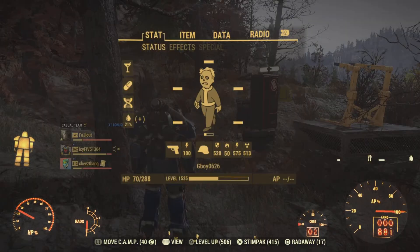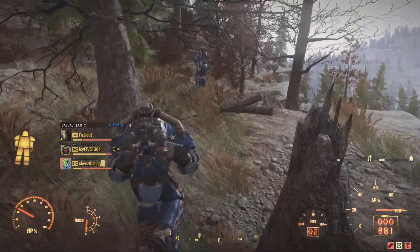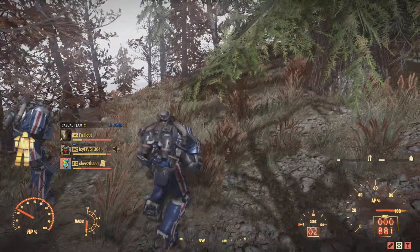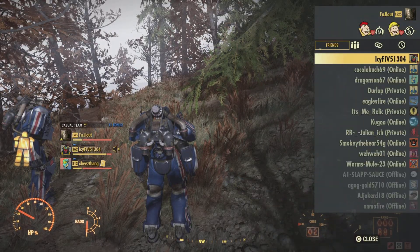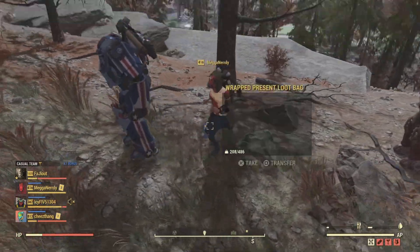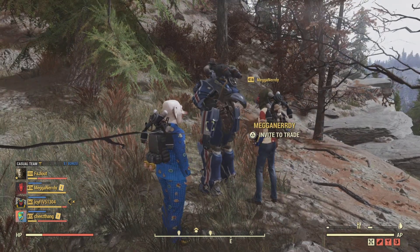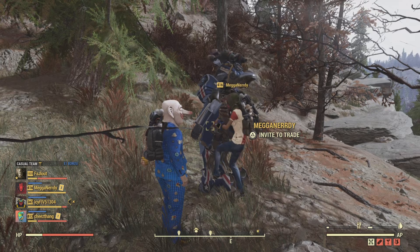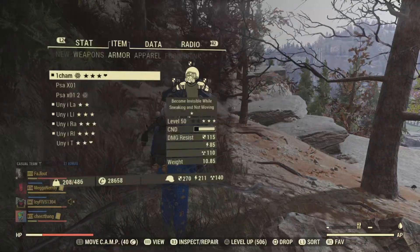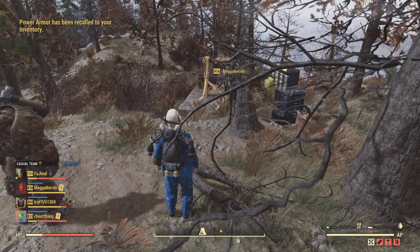Now that I've loaded back into the server, you can see that I was wearing the set I just duplicated, and it is also all the way over here where I had it last. You can see it doesn't have the collect button on it — this means it is fully tradeable. Now I'm going to have one of my friends, Mega Nerdy, come over here and grab the set of X01. There you go — get into it. Right there it's clear: you can trade untradeable sets using this power armor duplication glitch.